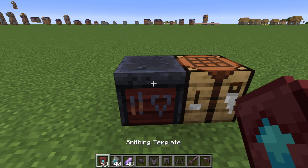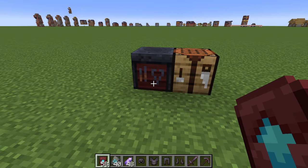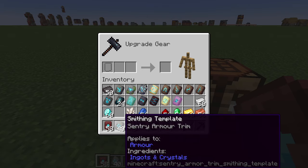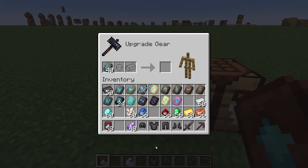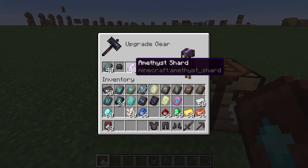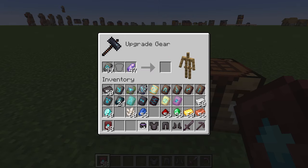So that is how to upgrade with netherite. Very simple. Now to add armor trim, we're going to be using the sentry armor trim as an example first. Just place that there, just place the netherite here, and you choose a color. We're going to go with some nice purple. And there's our helmet. There's our chest plate.